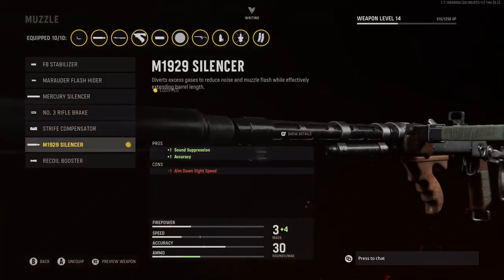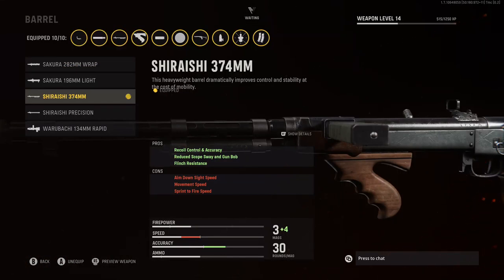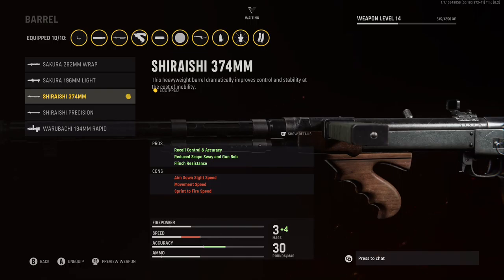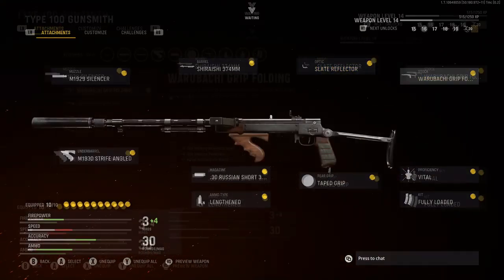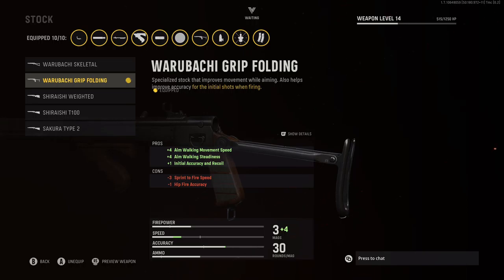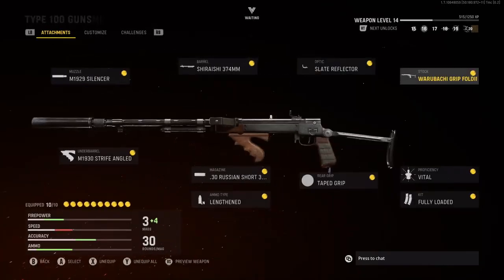Next, and definitely last but not least, we have the Type 100 — which, let me tell you, is probably one of the best SMGs in the game and could overtake the MP40. For the Muzzle, I'm going to be rocking the M1929 Silencer for that plus 1 sound suppression and plus 1 accuracy. For the Barrel, I'm going to be rocking the Shiraishi 374mm for that recoil control and accuracy, reduced scope sway and gun bob, and flinch resistance. For the Optic, I'm going to be rocking the Slate Reflector. For the Stock, I'm going to be rocking the Warubachi Grip Folding for that plus 4 aim walking movement speed, plus 4 aim walking steadiness, and plus 1 initial accuracy and recoil.